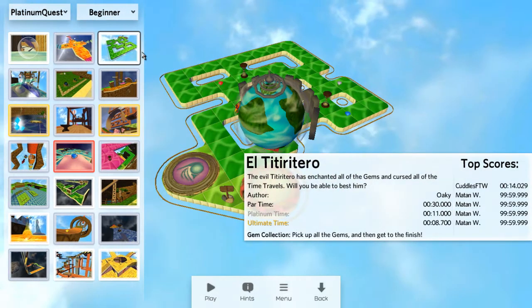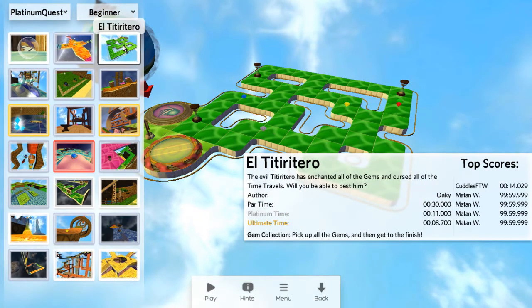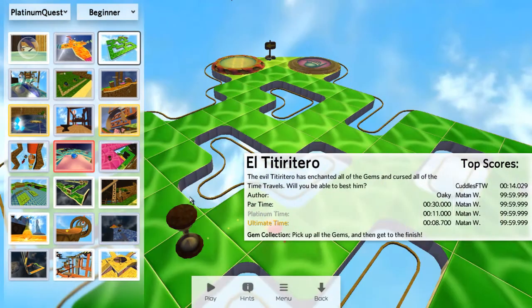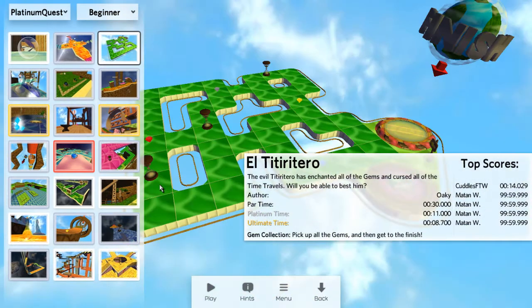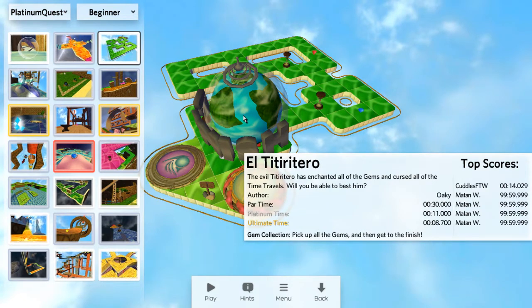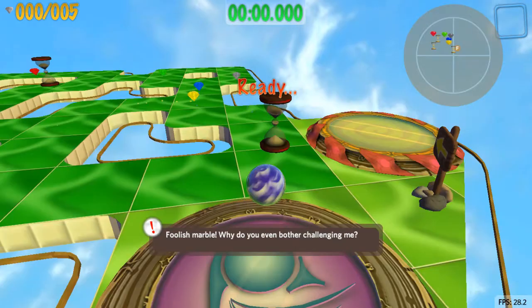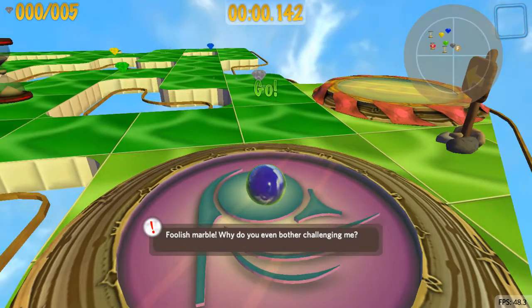Now we're going to get another level. If you remember from the first episode, we had that tutorial level about moving items — this is that. But the thing is, you see these time modifiers over here: they're negative five seconds or plus five seconds. Basically they'll add five seconds to your time, and as you see, we only have 30 seconds to beat this level. So if we accidentally touch one of them, that's always five seconds off. And we have to get all the gems and get to the finish. You can see the gems also move.